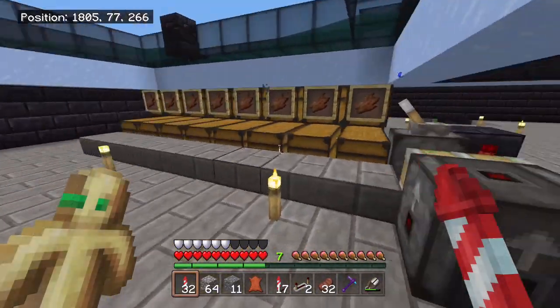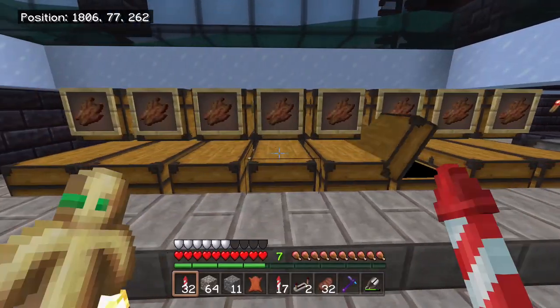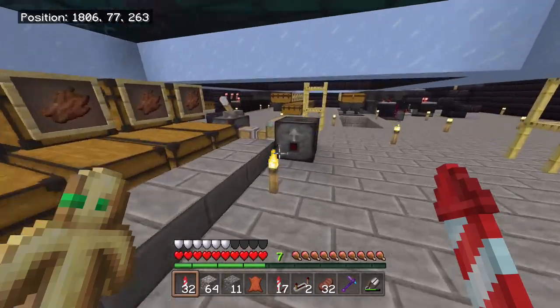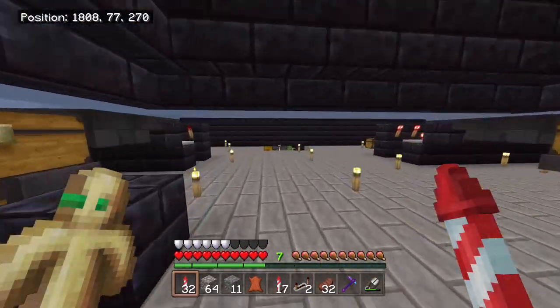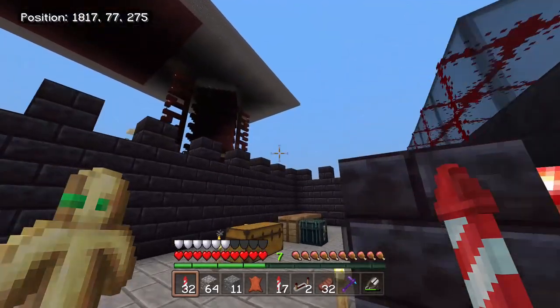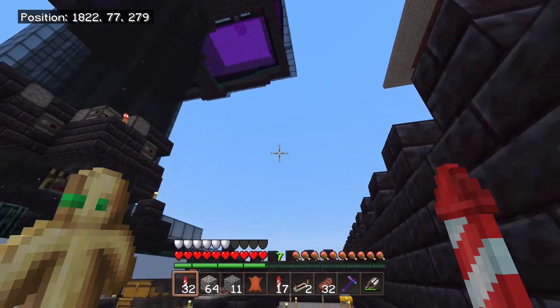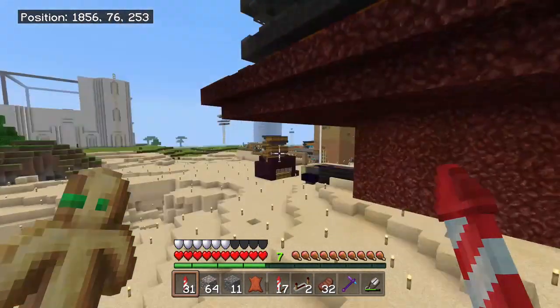Just as it puts out a ton of gold, it also puts out a ton of rotten flesh. There's rotten flesh on every single chest that you look at. I also have a lever where I can dispose of all of this rotten flesh if I desire, however I usually give it to other members to do some trading. That's pretty much it for the gold farm.